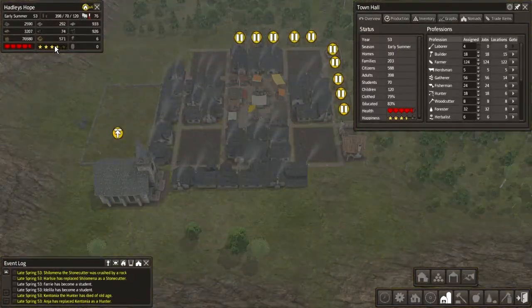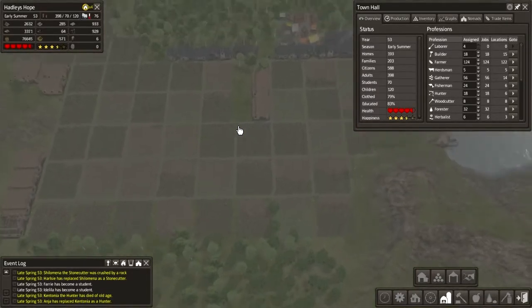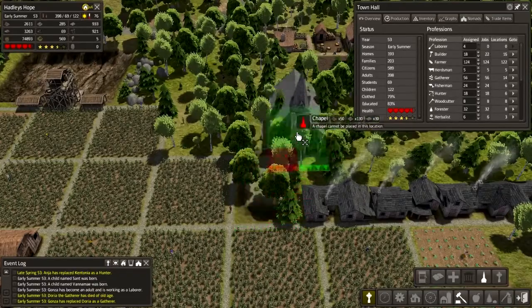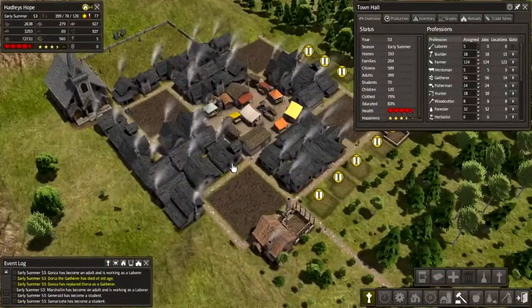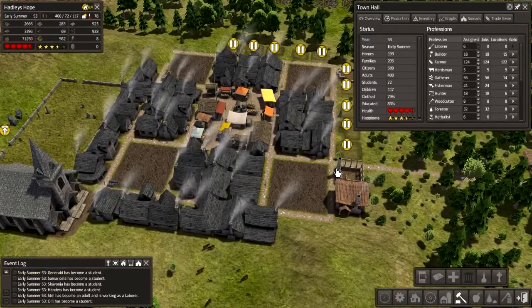I cannot believe that chapel is full again. So I guess we're going to have to build yet another chapel. I guess we could build one over here — seems like a good place to do it. Town services — chapel. There we go, and that will fit right there. Awesome. And we'll build another graveyard once that's done. 18 of 18, that's good. Our houses are going up, and it should give our stone a chance to recover because obviously we're using wooden houses for a while.